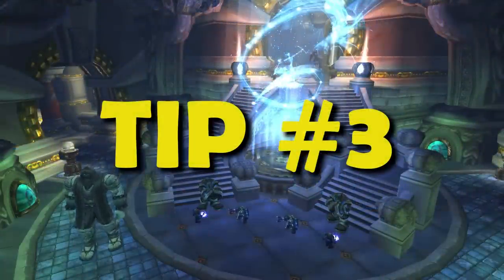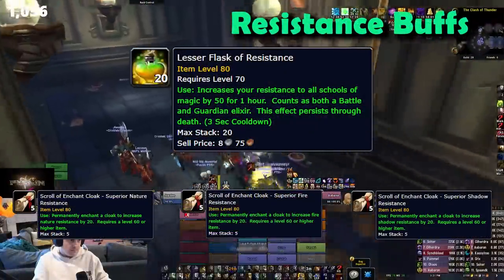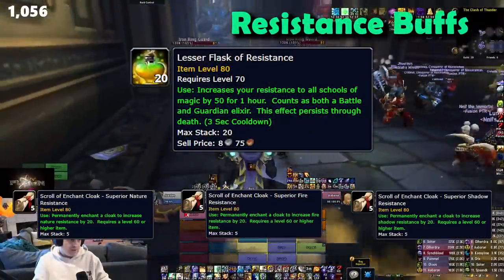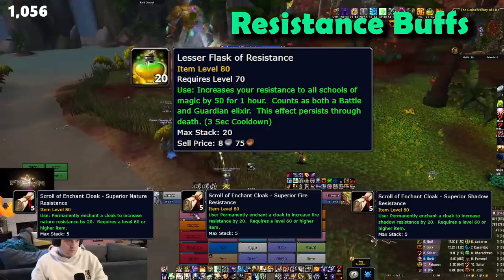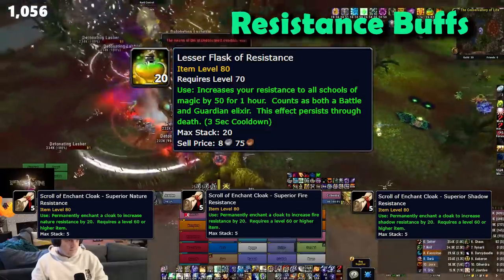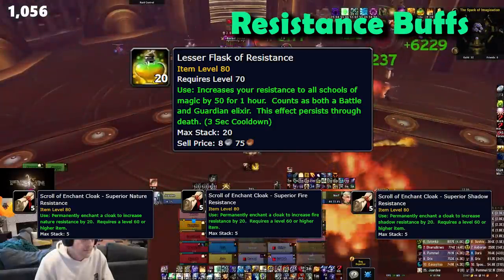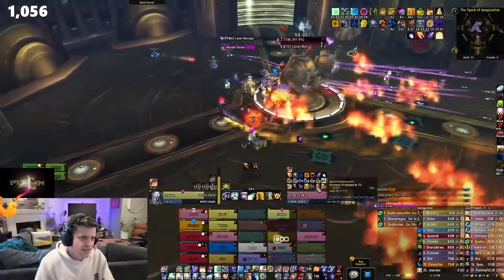Tip number 3: Lesser flasks of resistance and resistance cloak enchants. These little things will help tremendously on a lot of fights in here. We use them on Iron Council, Freya, Mimiron, and Thorim, and they help mitigate a lot of damage that might otherwise overwhelm you early on. Fire for Mimiron, Nature for Iron Council and Thorim — these help a bunch.